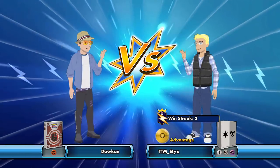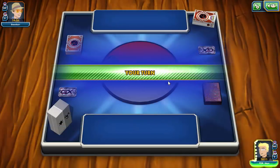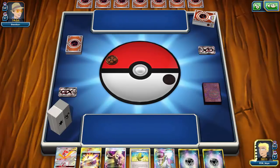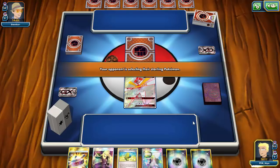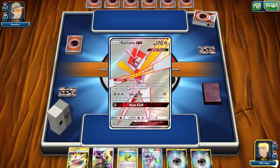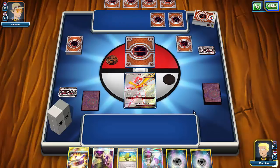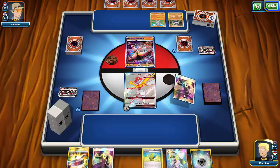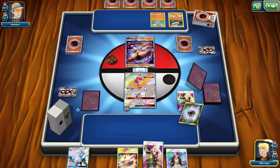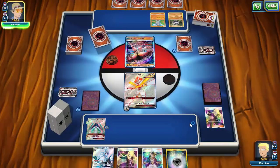Game two against Doken — a pure Fighting deck. Unfortunately I start with Kartana, which you don't want to do since you want to play it down to discard a Special Energy, especially against Fighting where Strong Energy lets them hit harder. Kartana's also a late-game Blade GX play. My opponent is running Buzzwole, Carbink, and Machop — kind of a hodgepodge Fighting deck.